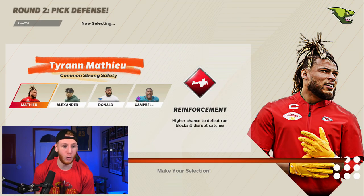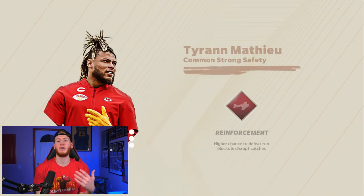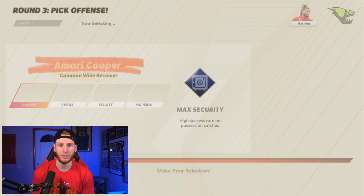Let's see if we can get some draft picks — let's see if we can get Giannis. No Giannis in the first round. I'm going to take Tyron Matthew. I think safeties can be pretty useful in this mode, especially because they can go down to linebacker when you're in like a nickel or a dime spot. So I'll probably do that with Matthew.